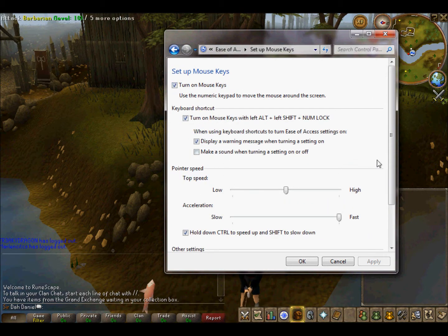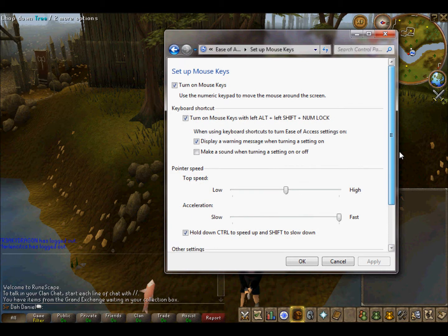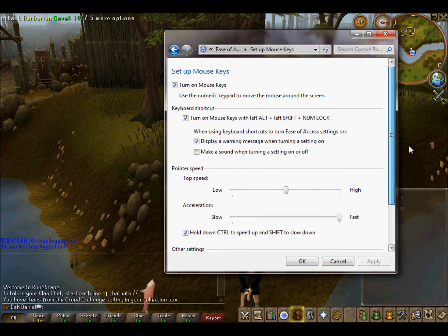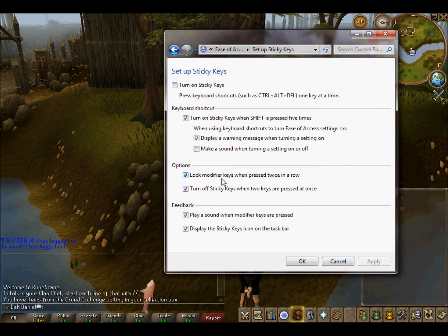Make sure you have everything activated just like me — you can pause the video if you want. Just make sure everything that's checked on mine is checked on yours, and everything that's not checked on mine isn't checked on yours. When you're done, click Apply and then OK.